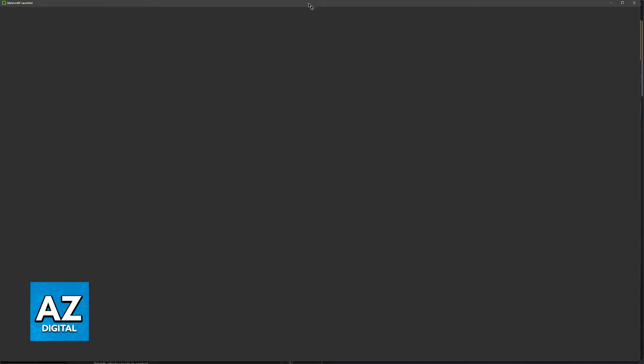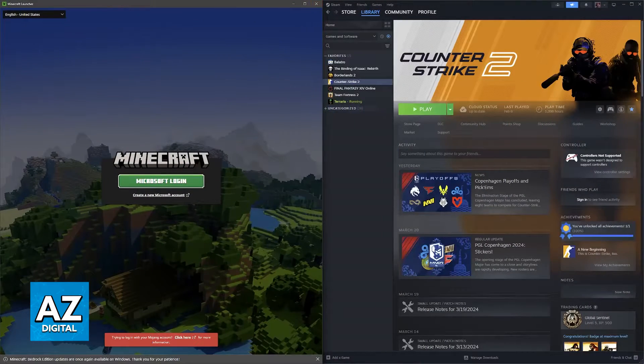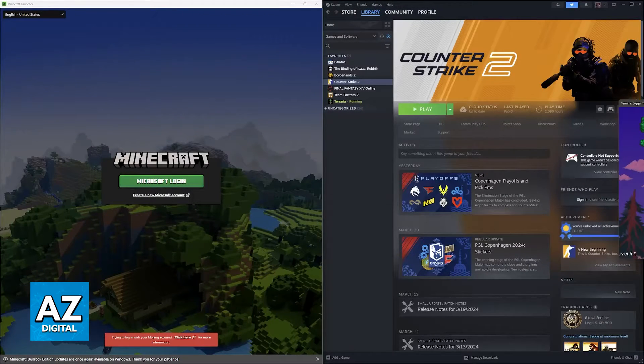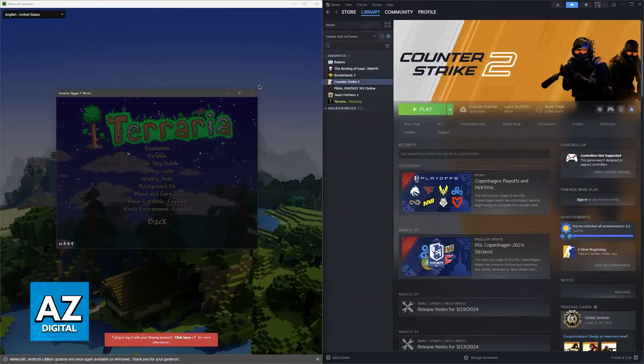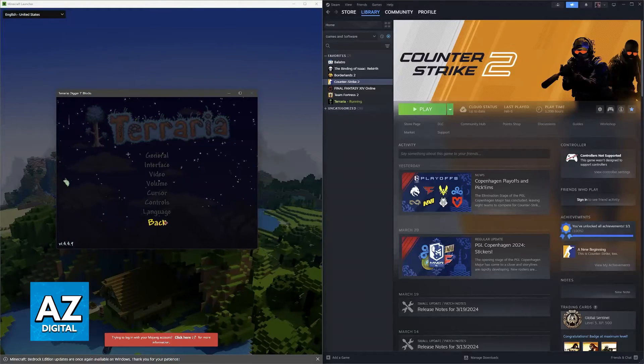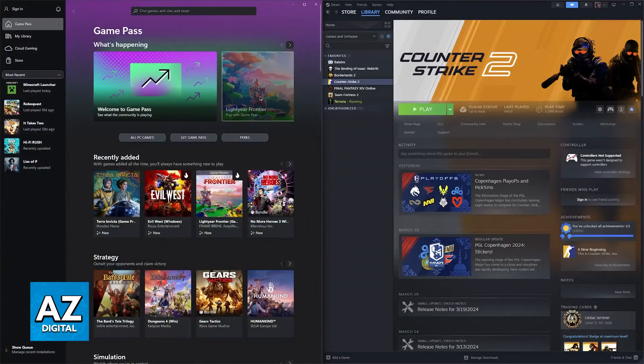Even other launchers such as the Xbox Game Pass launcher, EA, and others are also going to work. The Epic Games launcher running games like Fortnite, Rainbow Six, competitive games, League of Legends, etc. Now if you do encounter a specific problem when trying to run a game after you update to Windows 11, you should usually be able to find a fix in the communities for that game. But for 99% of cases you don't have to do anything special, so just try updating your OS and see how it goes.